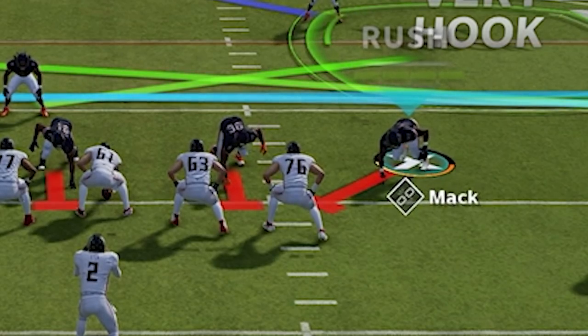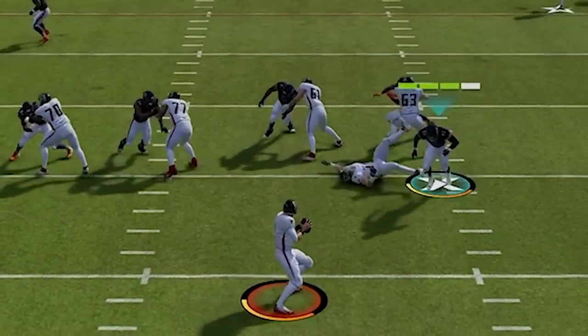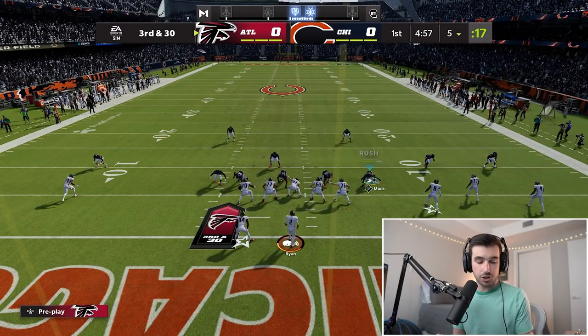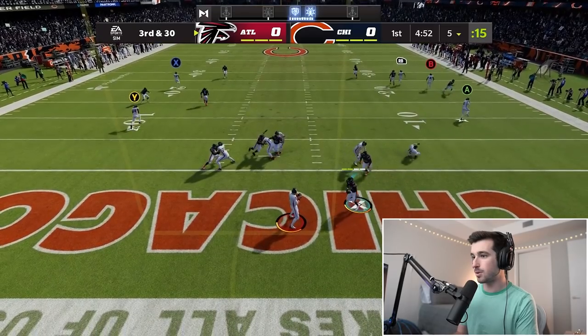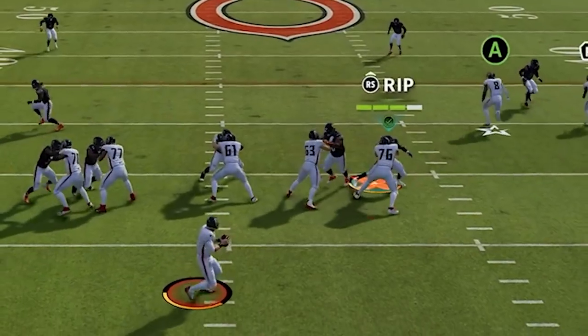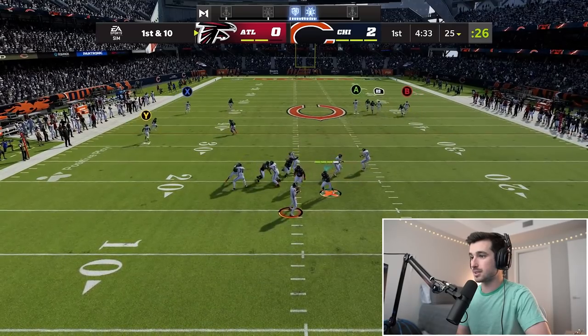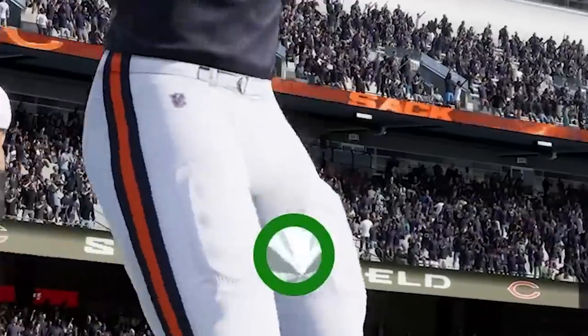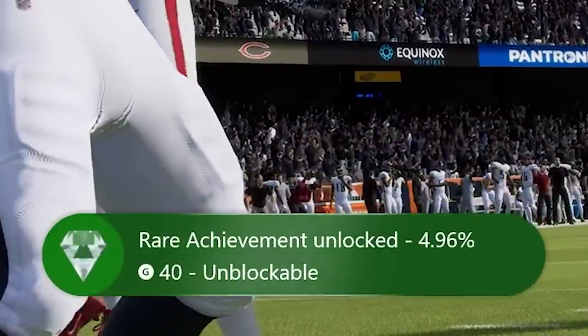We go with the bull rush first — just down on the right stick — and we end up getting the sack. Then a speed rush: we get around and sack Matt Ryan. This time we try a rip rush — there's the rip, there's the success — Mack gets there. That should be the achievement. Maybe we didn't get the pass rush win... there it is. Rare achievement unlocked.